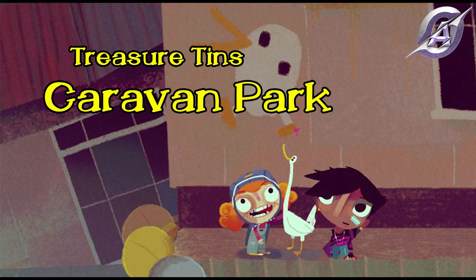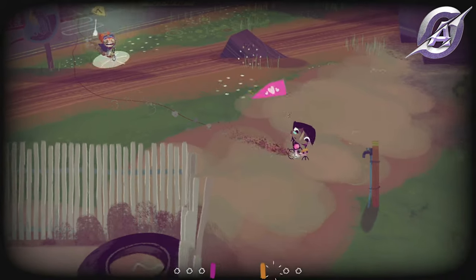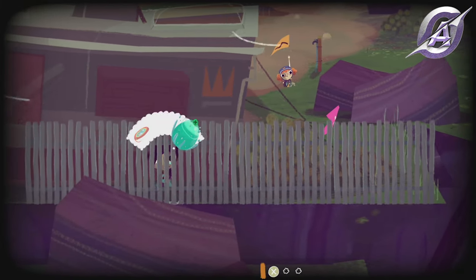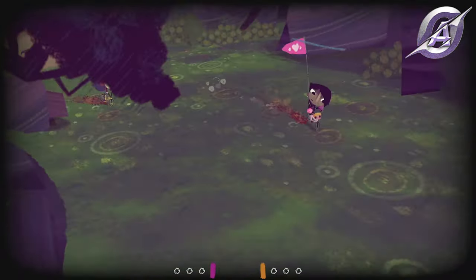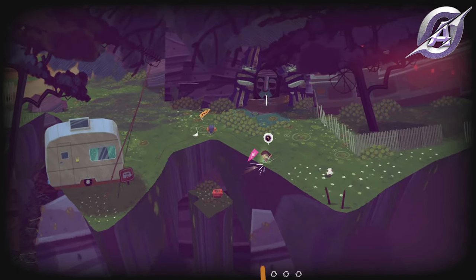There are two treasure tins in the caravan park, but you won't be able to get them until day 4 when you get the mud wheels from Oba. Go southeast from the place you exit the caravan, cross the mud and go around the small house for the first one. Continue southeast and find the second tin on a small piece of land — use Nessa to get it. The Caravan Cache achievement will pop.